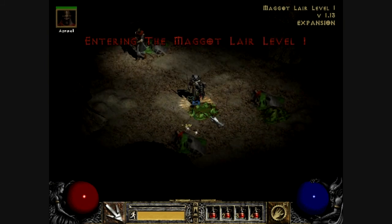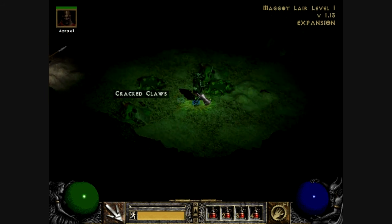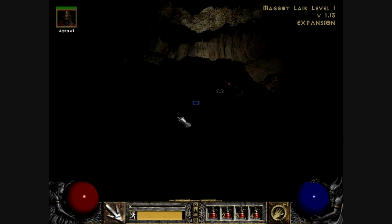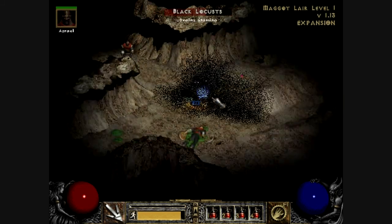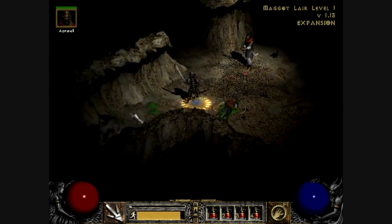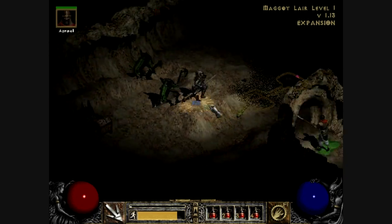As per the name, the maggot lair is going to be chock full of maggots — big versions of them. You'll see what I mean when we get into the actual dungeon. You're going to start finding monsters called black locusts, which are stronger versions of the same kind of monsters we saw early on. We also have death beetles in here.